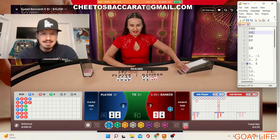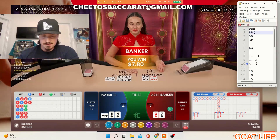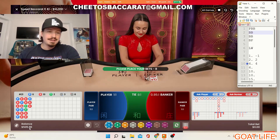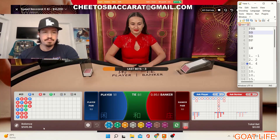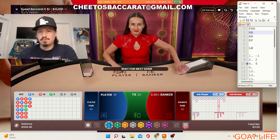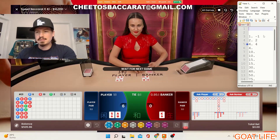We got seven — we have the edge right now and we have the winner. That's our first unit. Because of the commission you can see bottom left we're at 505.96, not exactly 506. When you win on the banker they keep five percent — it's nine to five, so you win 95% of your bet. Doesn't matter, a win is a win. Now I erase this.